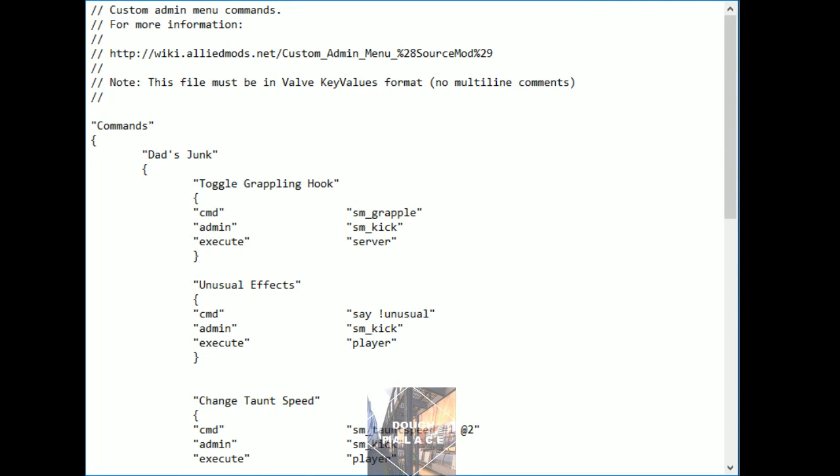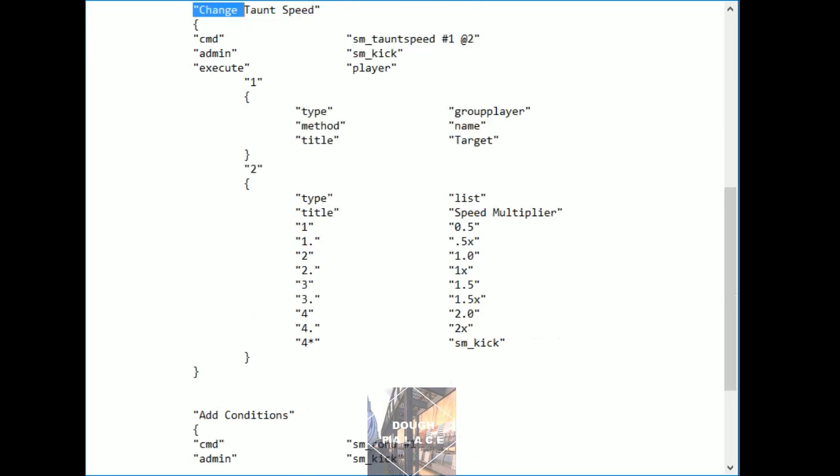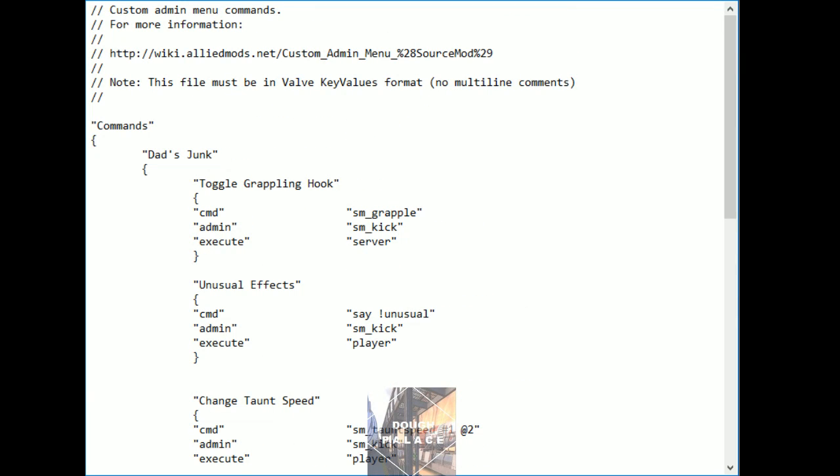I don't know a ton about coding, but this is about as simple as it gets. You're going to delineate each separate item that you want to have show up — to have print to your admin menu — with these curly brackets. Dad's Junk is like the parent menu page, and from there you'll be able to choose between the grappling hook, the unusuals, taunt speed, and the adcons. All four of these are basically just pointing to plugins that I have installed in my Source Mod plugins folder, which essentially just enables Source Mod commands to be used without giving your admins Archon access.